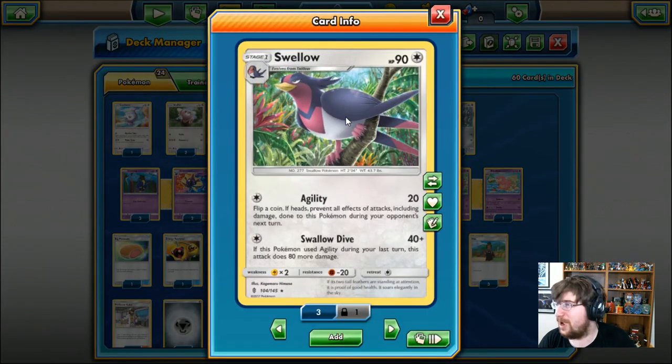We get our buddy Swellow in the house today. The Stage 1 Colorless Pokemon, 90 HP. With Agility, costs you one Colorless Energy, you get to do 20 damage. You get to flip a coin — if heads, prevent all effects of attacks, including damage, done to this Pokemon during your opponent's next turn. And you also have Swallow Dive: for one Colorless, we can do 40 damage. If this Pokemon used Agility during your last turn, this attack is going to do 80 more damage. So for one Colorless Energy, we can actually do 120 damage. Swellow has a ton of damage behind him for a Stage 1 Pokemon. Very, very nice card here.